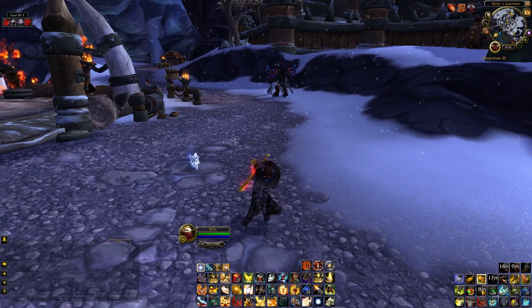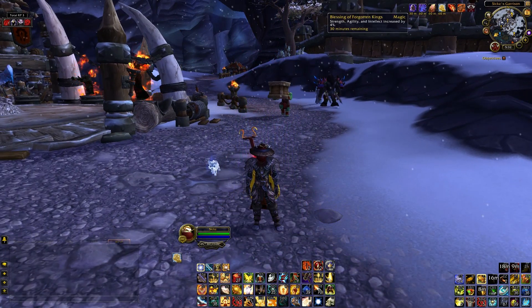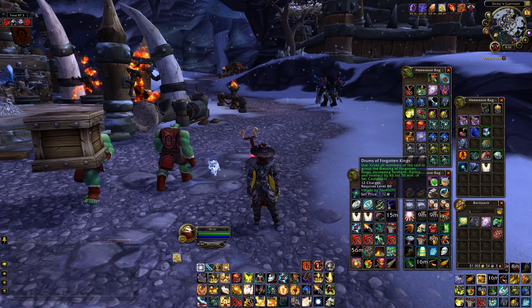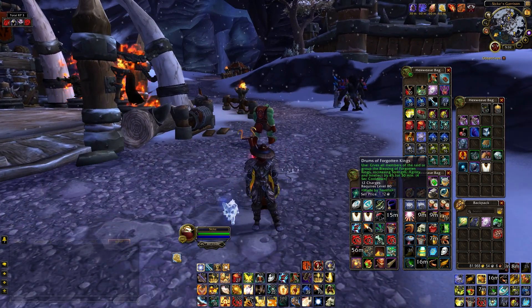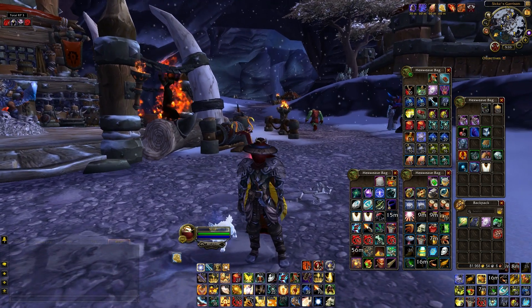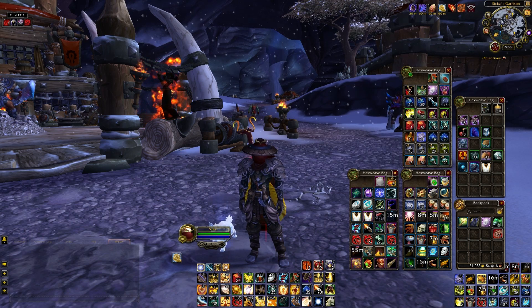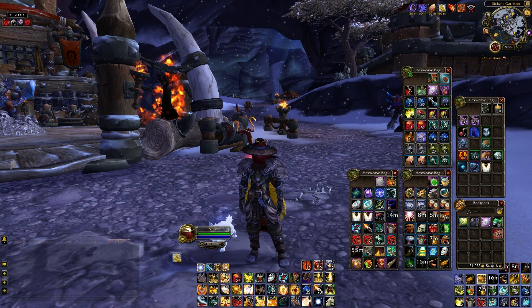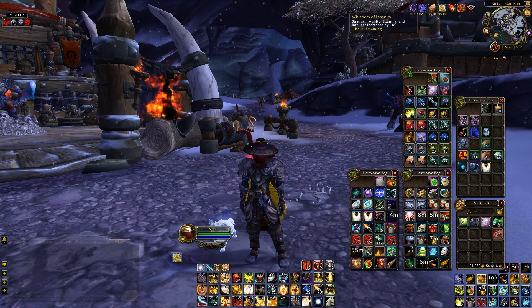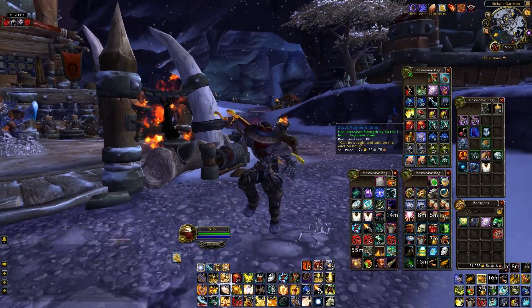Next is my buff macro. It uses Blessing of Forgotten Kings — basically lets me use Kings in addition to Blessing of Might — from Drums of Forgotten Kings, which I believe is a leatherworking item. It also uses Whispers of Insanity from a crystal in my bags, which is like a mini flask, and the LFR stones for 50 Strength.